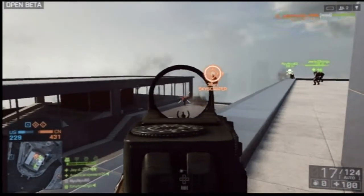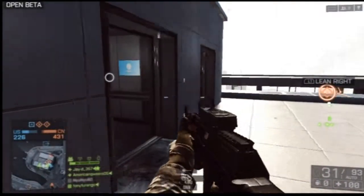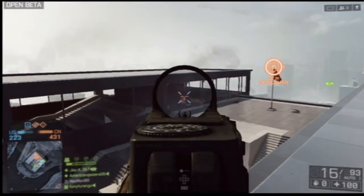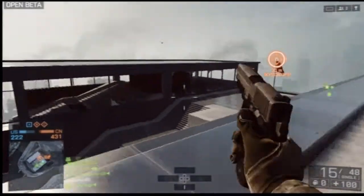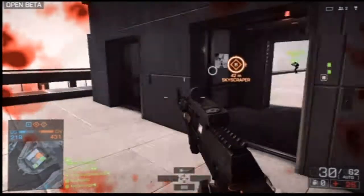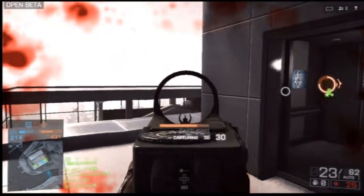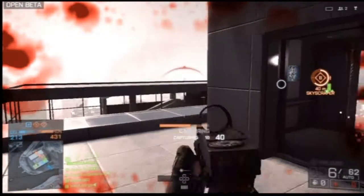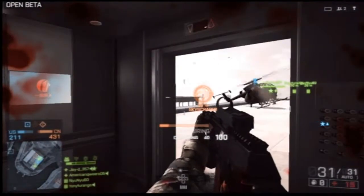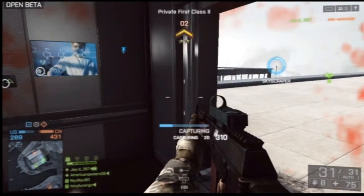This weapon can pretty much snipe people. This weapon is a beast and the secret to this weapon is mainly to tap fire. Now if they're from about 20 to 30 meters you can full mag dump — like I did that guy even though I didn't get a kill. But if they're about 20 to 25 meters you can full mag dump and not really worry about recoil. The recoil on this gun is really not bad at all. But tap firing is key and you will run out of ammo pretty fast.